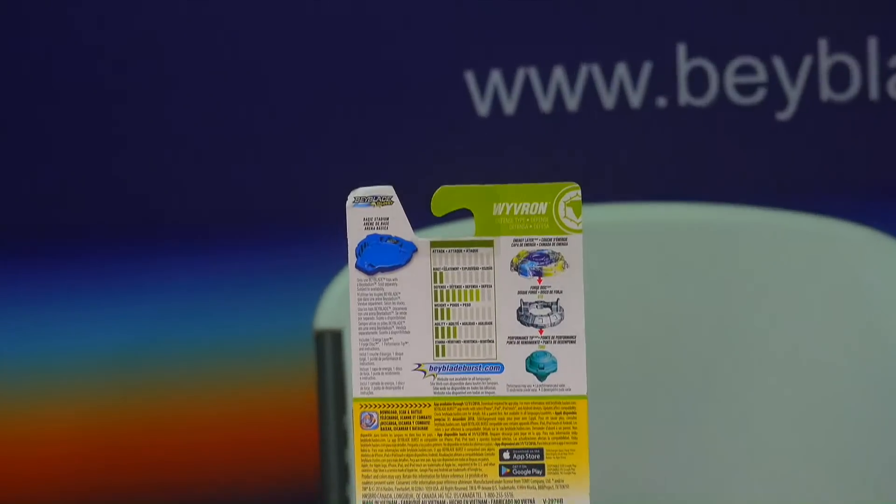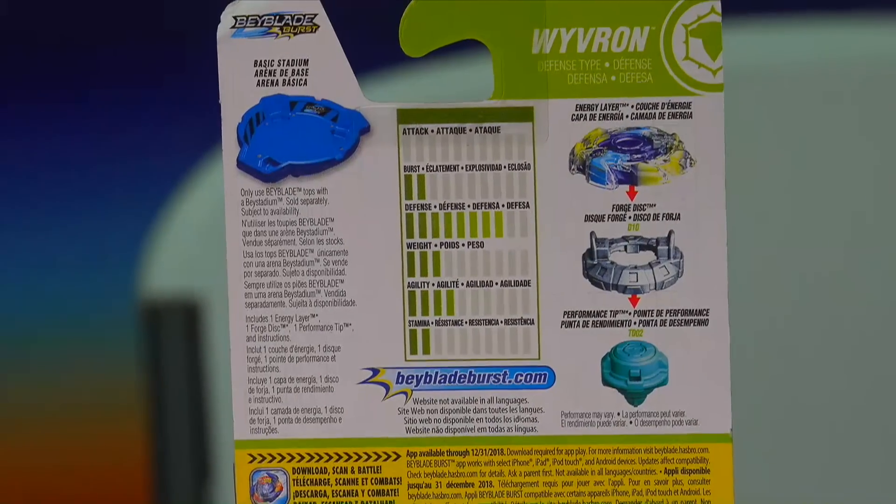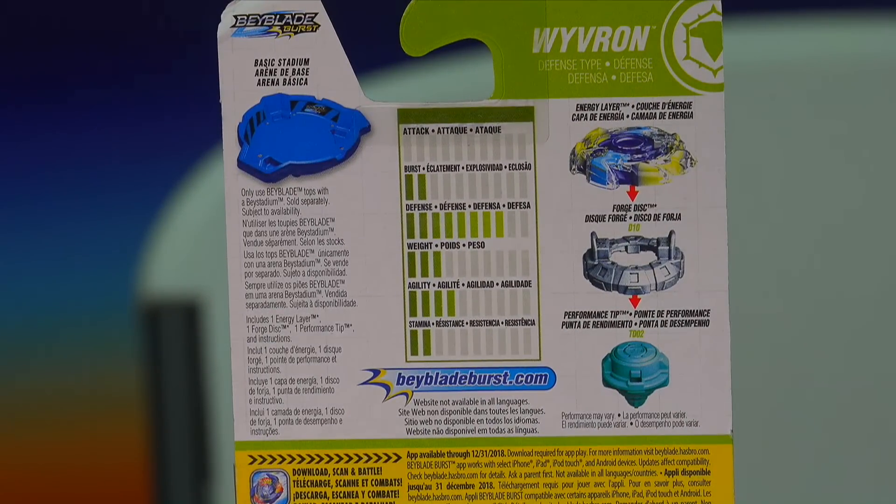Now I've got the back. The back has all these stats. It's not just attack, defense, and stamina anymore — now it's attack, burst, defense, weight, agility, and stamina. I'll try the layer — excuse me. The forge disc is D10. I'm a little confused with the numbering on this thing, but whatever — the forge disc is D10, and the bottom is TD-02. Now let's open this Bey.